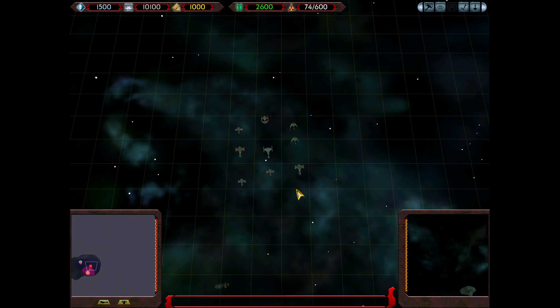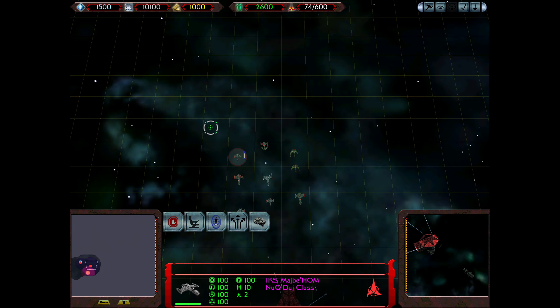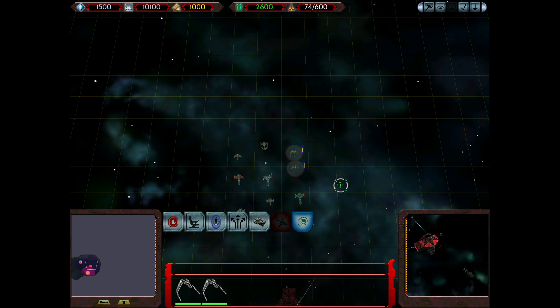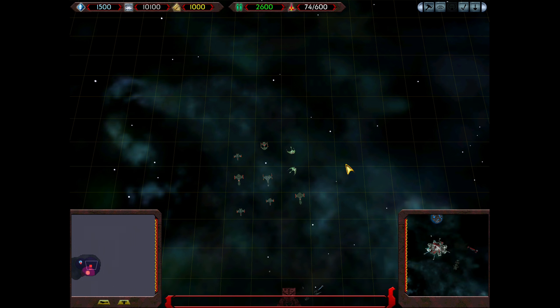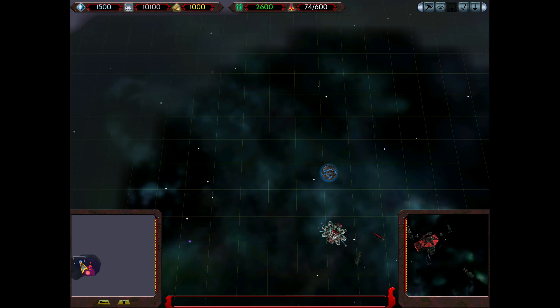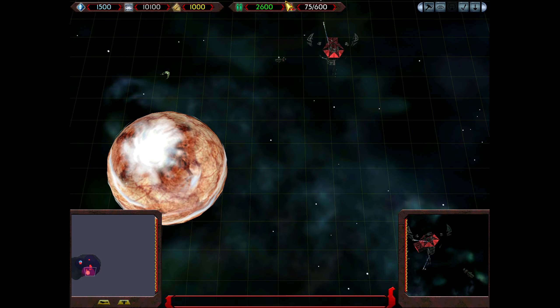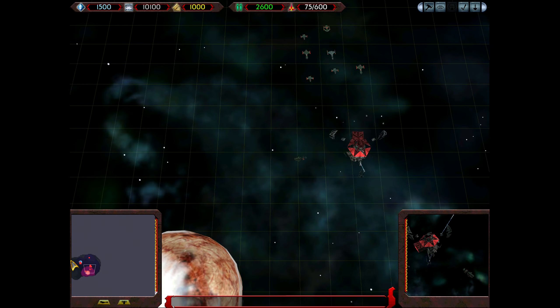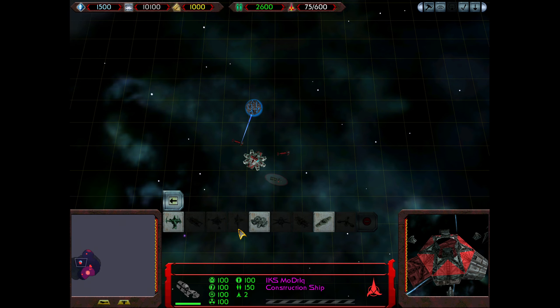Station construction has begun. Good. Excellent plan — you can explore because you have stealth. Even though I guess these guys could have attacked us, but oh well. New battle station is complete. That's good to know. Attack. Let us get to work.